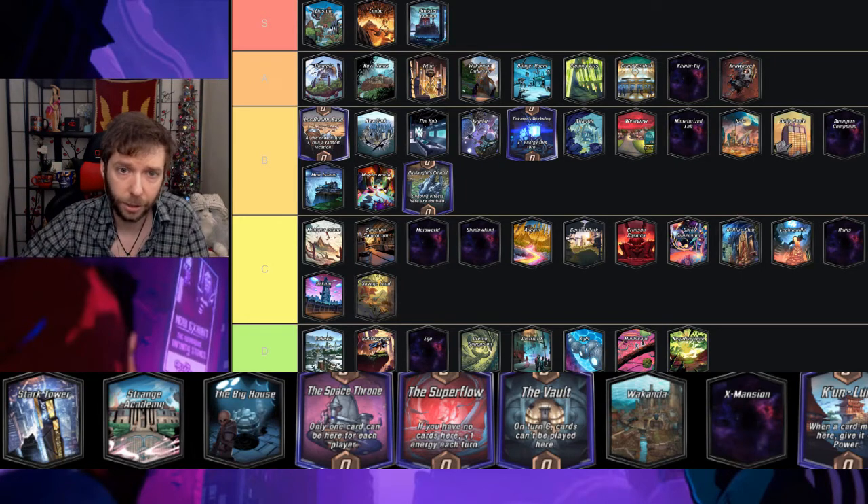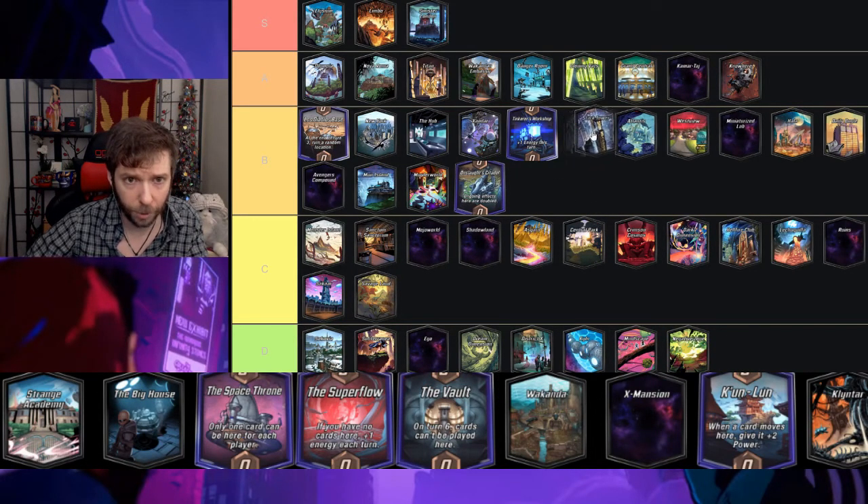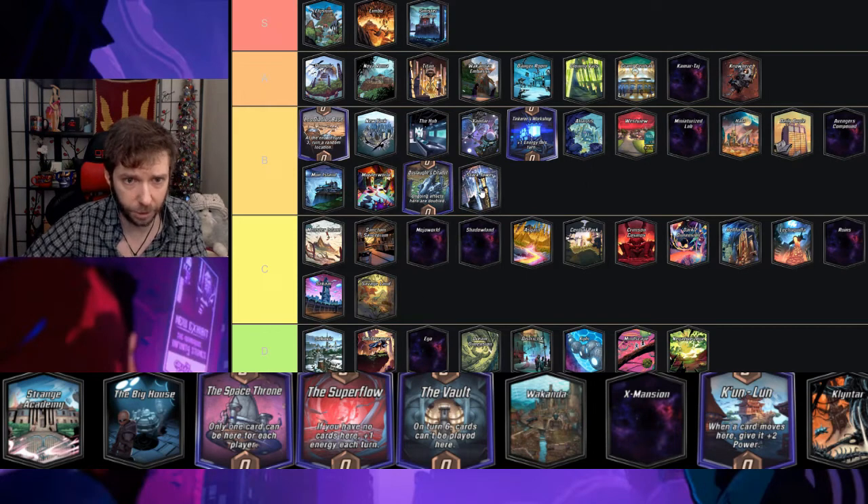Stark Tower — at the end of turn five cards here get plus two power — I'm gonna put that in B. It's a fun location, kind of similar to Moor Island; they do similar things, but this one is a little more tame.